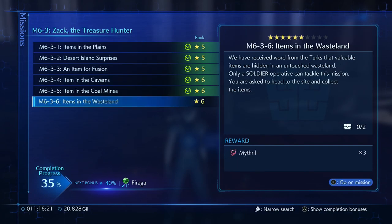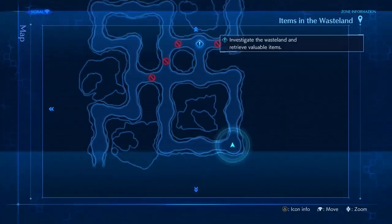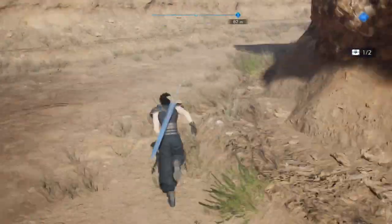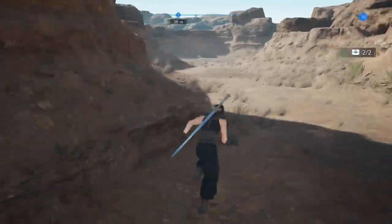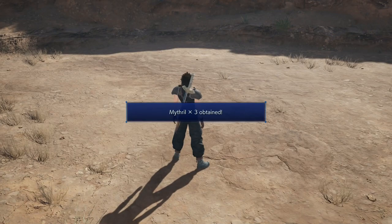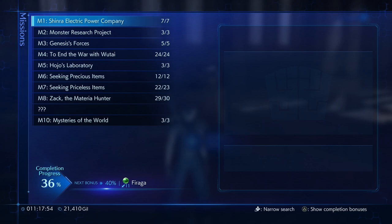Items in the Wastelands: we have received word from the Turks that valuable items are hidden in untouched wasteland. Only a SOLDIER operative can tackle this mission. You're asked to head to the site and collect the items. And after this there's gonna be one more mission where we're gonna get our revenge on a mission that was too difficult for us a chapter ago — it's gonna be great. Of course, we're just gonna destroy these guys. Three mithrals — hooray. I believe I showed this off last time also, just to show you how difficult it was, but now we're gonna see how easy it is.